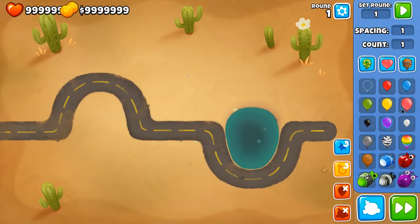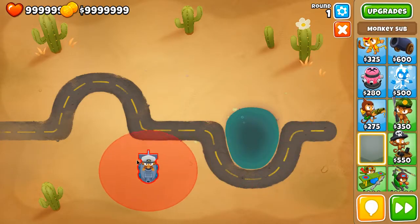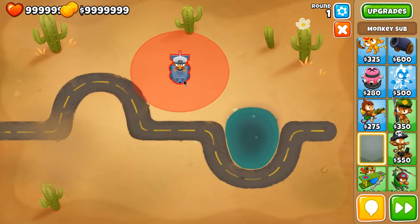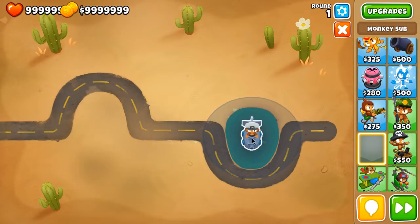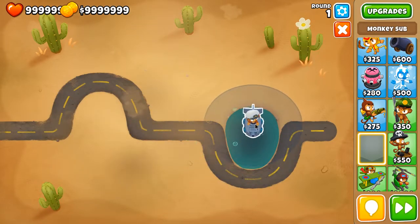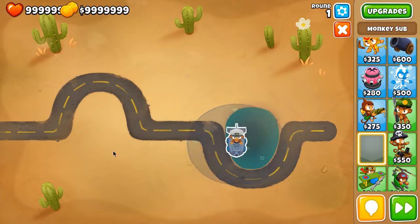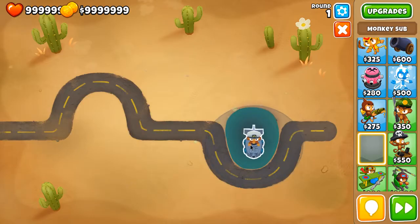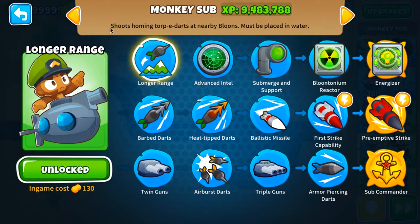The submarine is the very first tower that we encounter that is not going to be placed on land — it's required to be placed on water. So unless your map has water, you're going to be forced to use a portable lake if you want to place it elsewhere. The description says it shoots homing torpedoes at nearby bloons and must be placed in water.